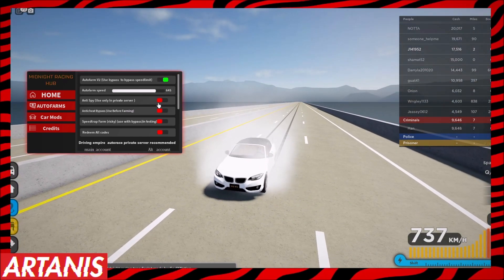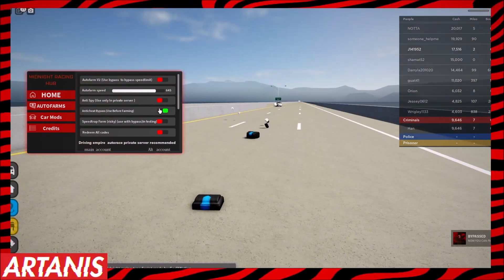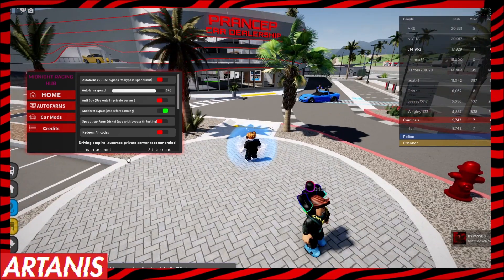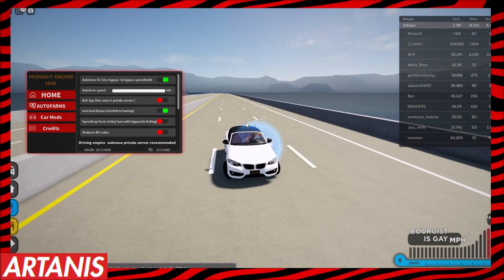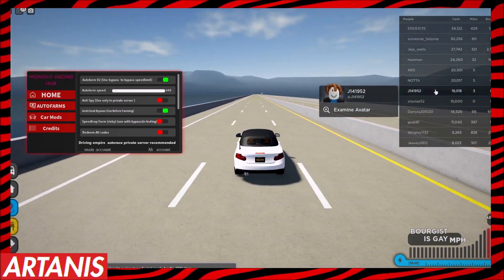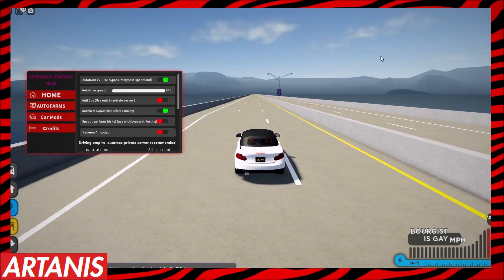If you want to go even faster, turn off the current setting, turn the anti-cheat bypass on, then spawn your car again and max it out. As you can see, I'm going to be making money a ton faster and the speed will be unlocked.